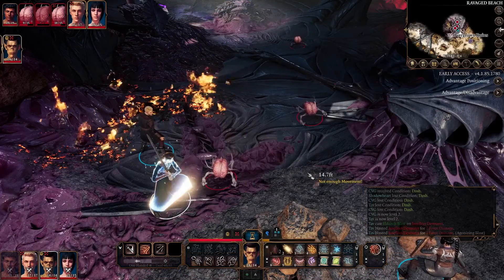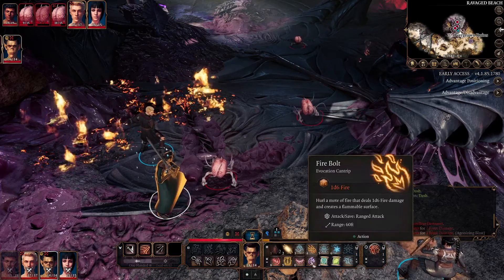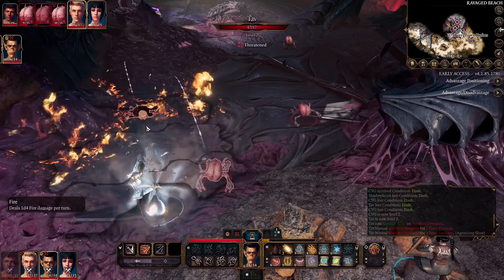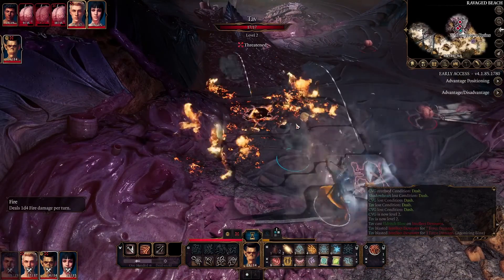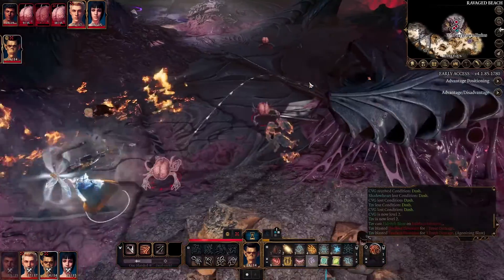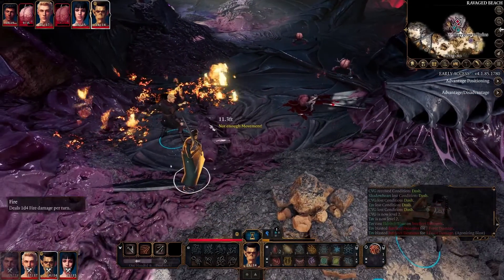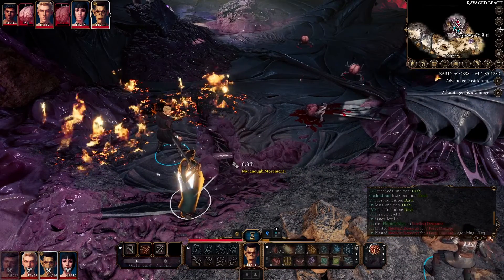I've got a situation set up to show the effect of the Evocation School subclass feature. I've got two Intellect Devourers close enough together that Thunder Wave should hit both. You can see my own party member isn't affected — the other white knockback line is from a dead body. My ally isn't going to get hurt no matter what. One failed the saving throw and got knocked back; one passed but still died from the damage. It's useful — you won't always be in that situation but you'll be thankful you picked it when you are.